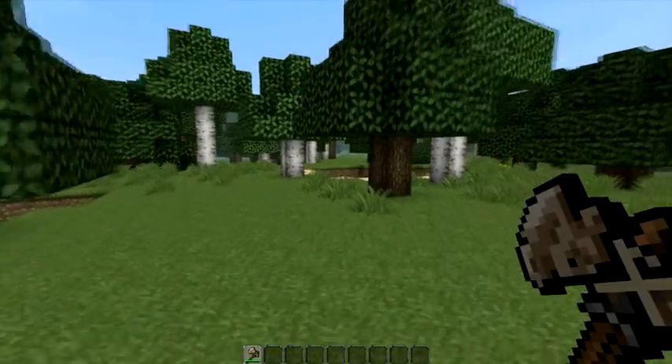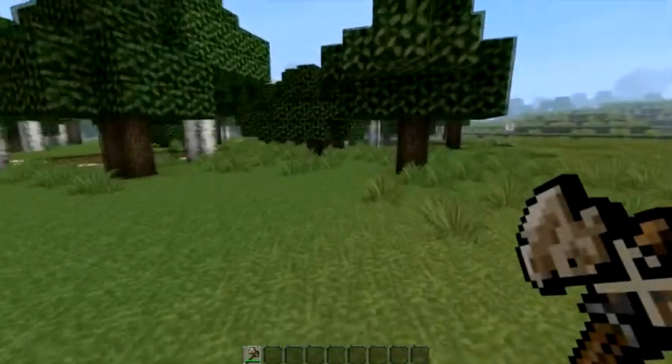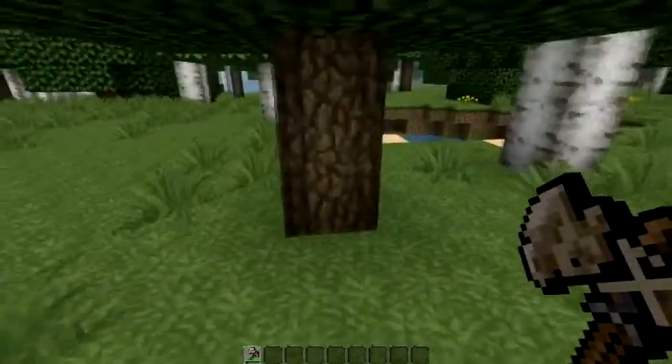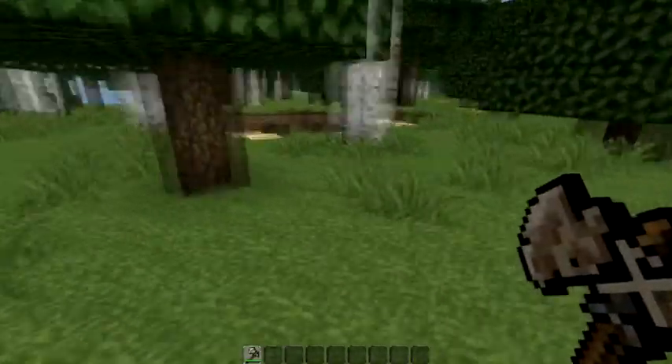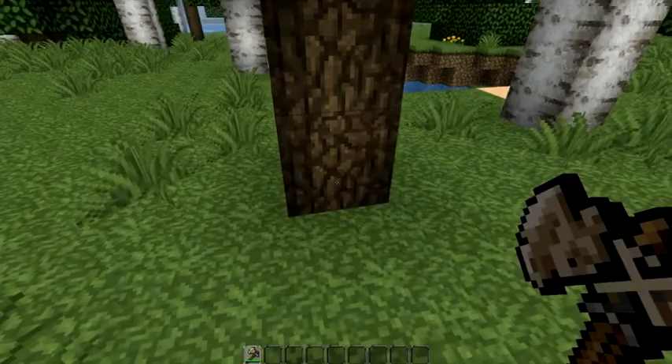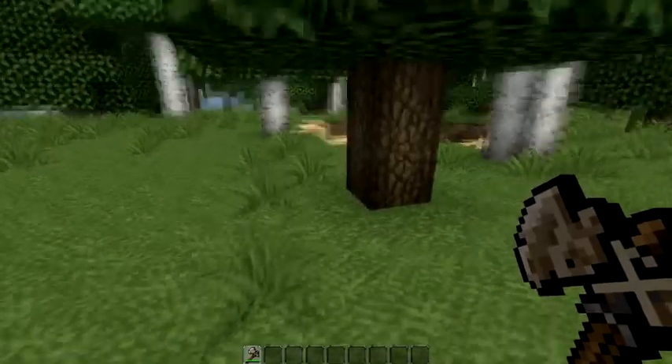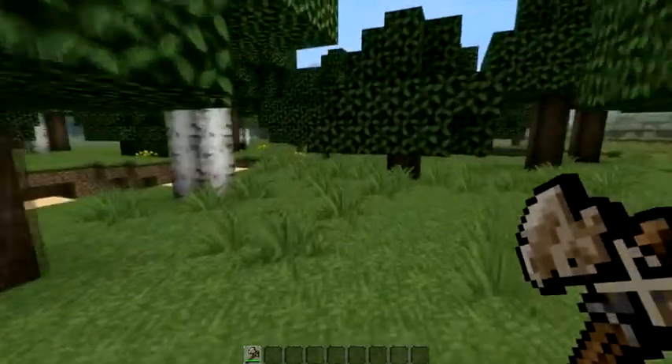Well with the Timber mod, it acts as if you were playing in reality. In reality, if you were to chop down the bottom of a tree, the whole tree is going. You don't chop down the bottom of a tree in reality and the tree just stays standing with the bottom piece missing. No, the whole tree is going to go.